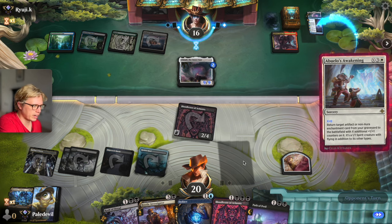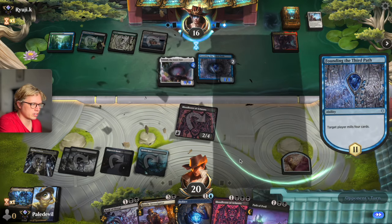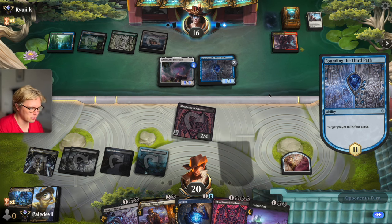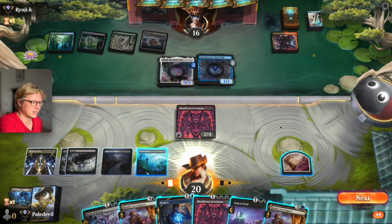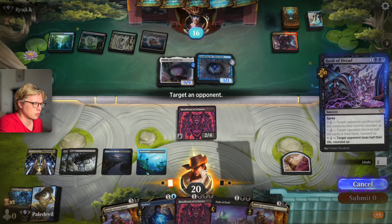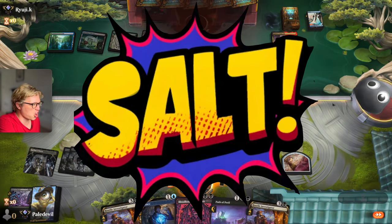You've had your fun — you've done your thing. Mills 4 cards. He got what he wanted. He did not get lands when he needed them, and he did not get his counterspells. You're allowed to play your deck — what did you do? You wasted it. Jesus Christ. Go away.